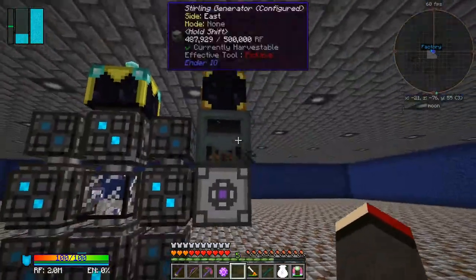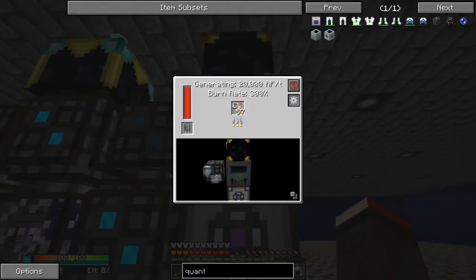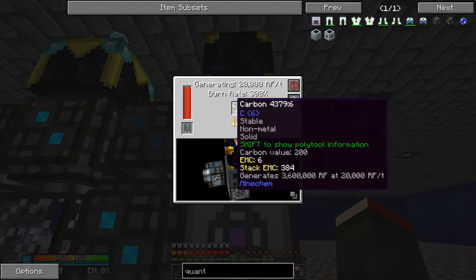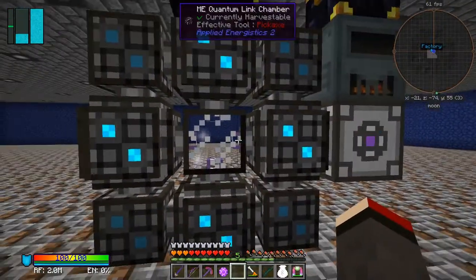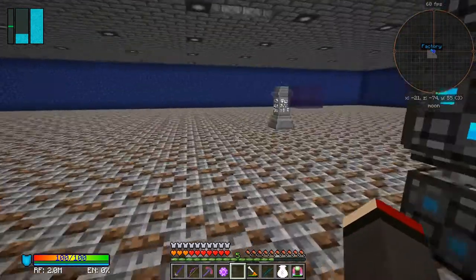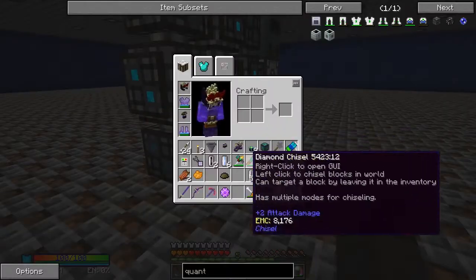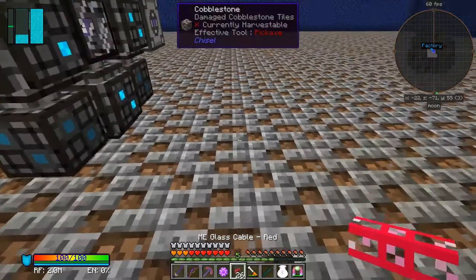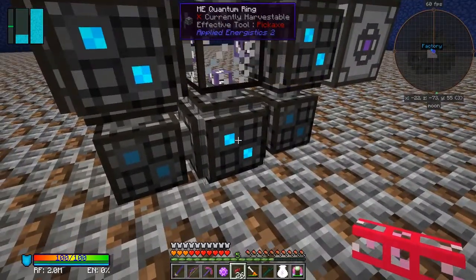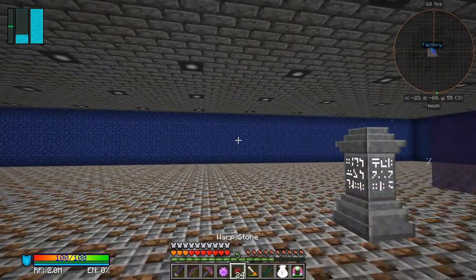So all we have to do is come to this and tell it to pull from the top. Let's do configuration — pull from the top — and as soon as you do that it fills up with carbon. This thing is now powered and ready, and you can see it's working in the middle here. All I need to do now is connect some cables. I could run everything underground — take it at the bottom underneath this one. Let's do that and then go back to base quickly.